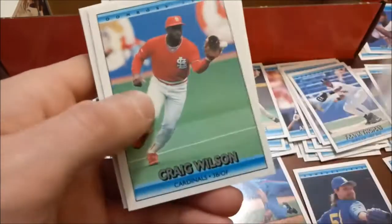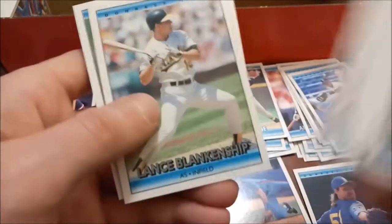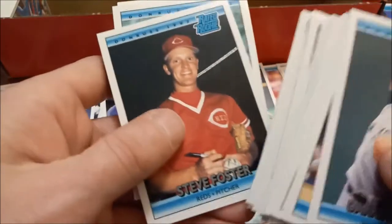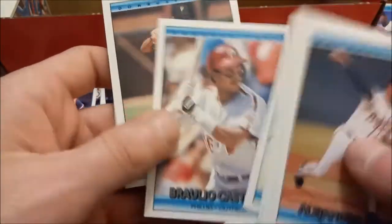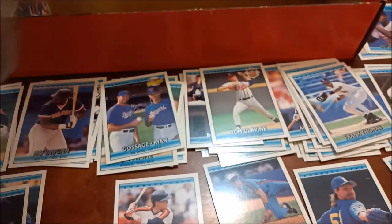Not that that really matters because anytime they have good players they just trade them all away. There's another bonus card - Terry Pendleton MVP. The Marlins never seem to be able to up their attendance. Billy Ripken, Steve Foster. Jeff Bagwell - another bonus insert, '91 NL Rookie of the Year. Knoblauch was the AL Rookie of the Year. Steve Lyons - there's a TV analyst now. Cal Ripken - the AL MVP, so another insert there. We'll get the complete insert set, but only gonna keep the good ones. Jeff Lindemann and then Pascual Perez - last one there.